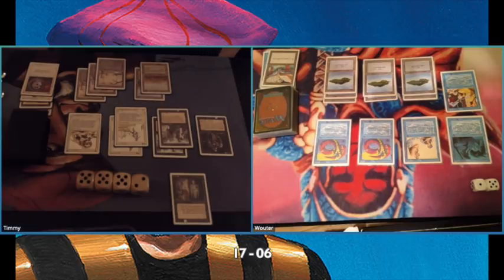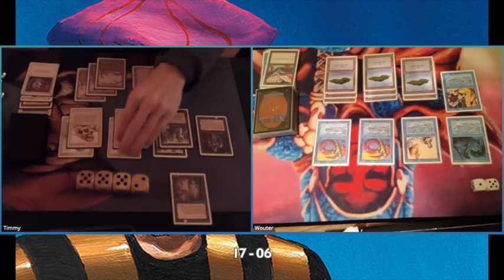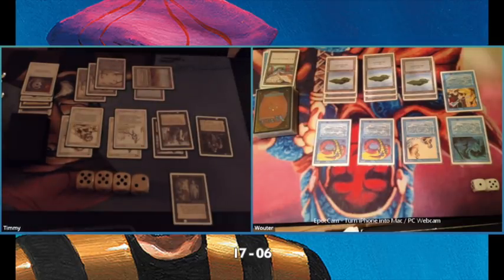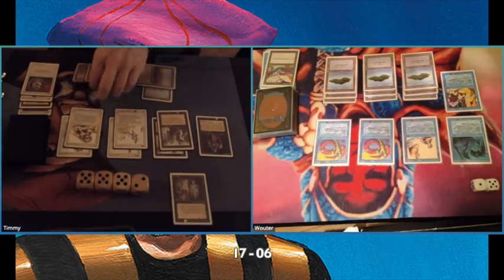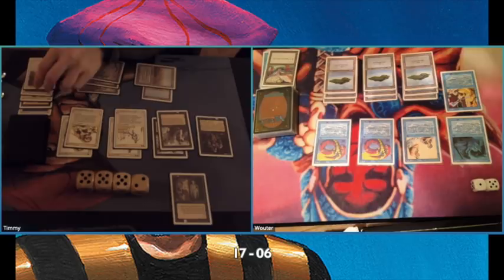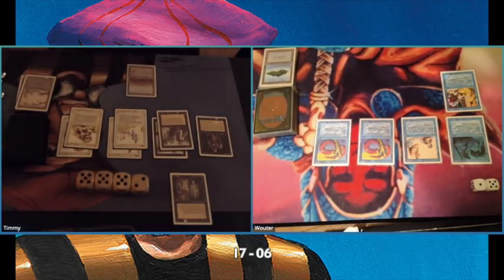We're kind of in a standstill here, but he's only on six life. If I swing in now he could destroy one of my creatures instantly with the Royal Assassin. Playing another Lion — I think I'm slowly getting there. I'm not sure if I should attack next turn, because remember he still has that Royal so he can remove one of my creatures. I'm not going to make it yet.